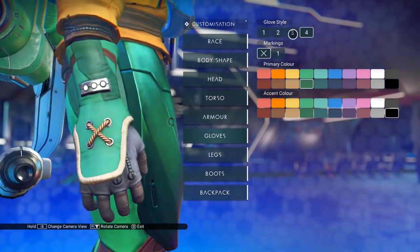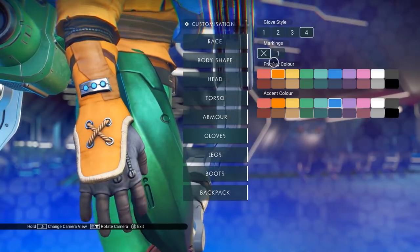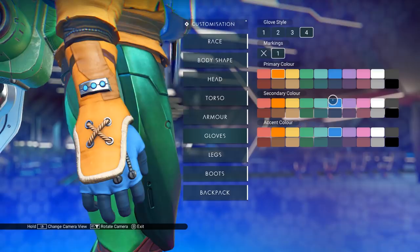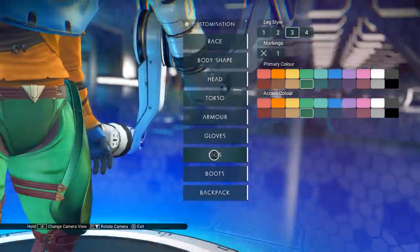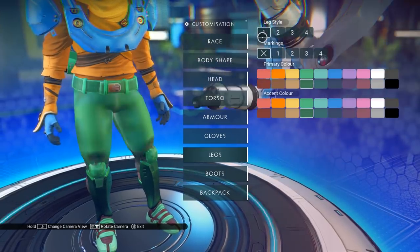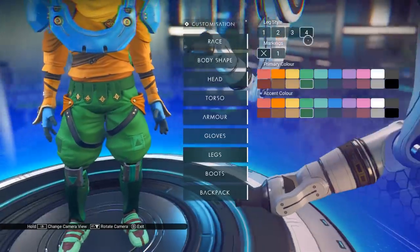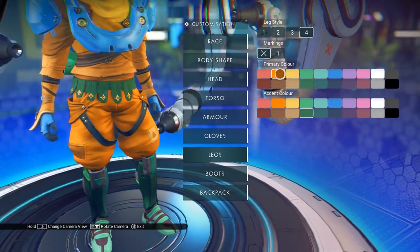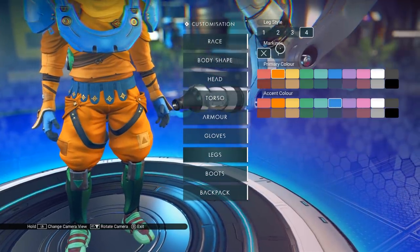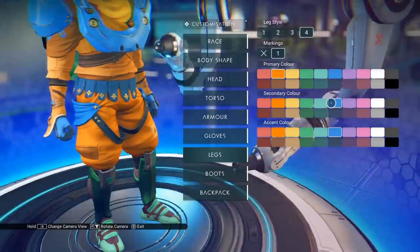I'm just going to hackjob some kind of basic outfit out here. It's not going to be the prettiest. Markings? Blue? Secondary color — also blue? But I don't know where the markings were. I remember this one made it look like I had a weird diaper — oh well, we'll go back to it. Just markings. Why are we so green?